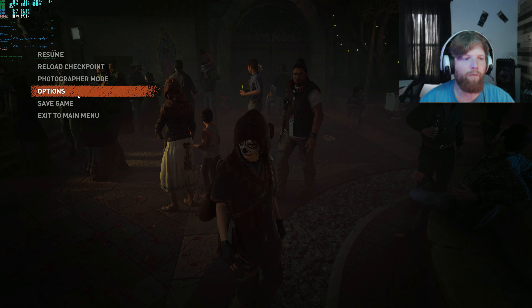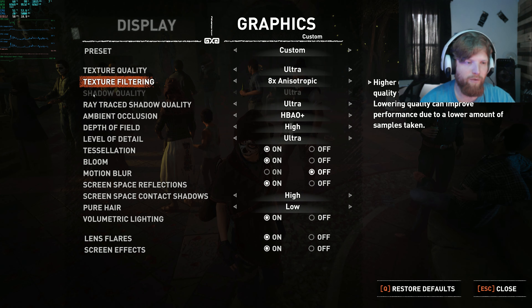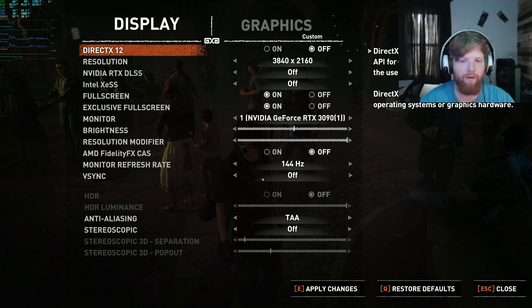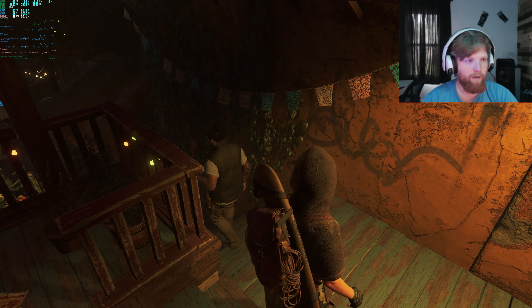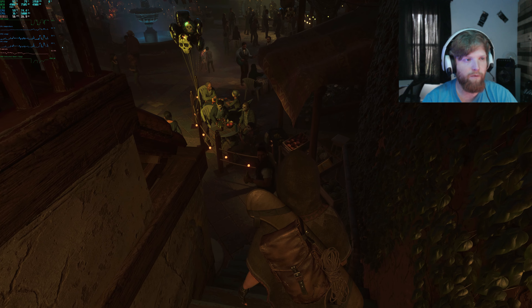Hopefully DirectX 11 doesn't make me restart the game — that would be stupid. Display > DirectX, switching it off. And I do have to restart. Skipping the intro with spacebar. Now getting 103, 112, 111, 90s, 80s, 86, 71, 60s, 50s.